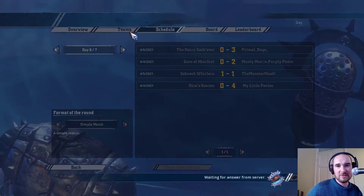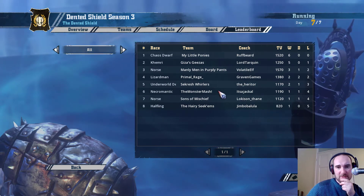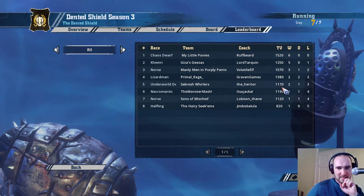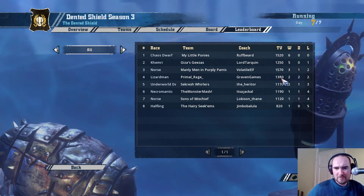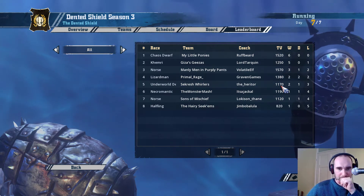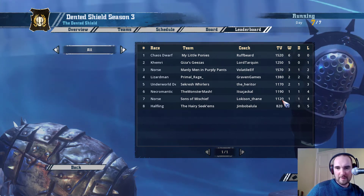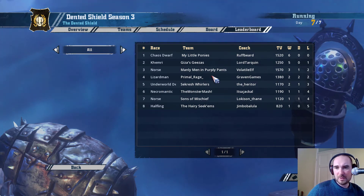Standings after week six - I'm still down in fifth after that draw, ahead of this Necromantic team. Necromantic are playing Halflings next week and on paper they'll be looking to win, so they could climb above me. I'm playing this Norse team down here who've also been struggling - the same record as the Necromantic team. They're going to have a bit of inducements on me as well. I think I still need to hire a Skaven lineman which will put me up to 1220 - more useful than giving them another 50,000 worth of inducements. I think I need a win to sneak into the top four.